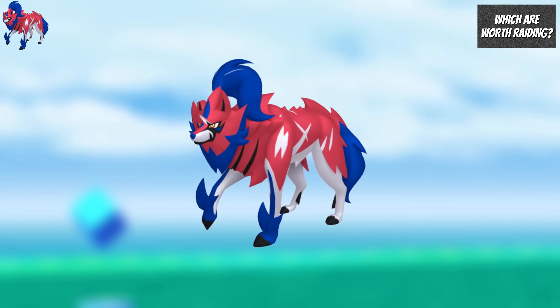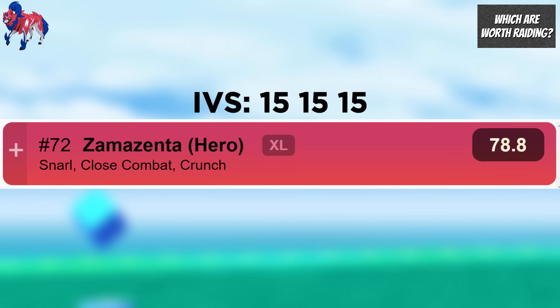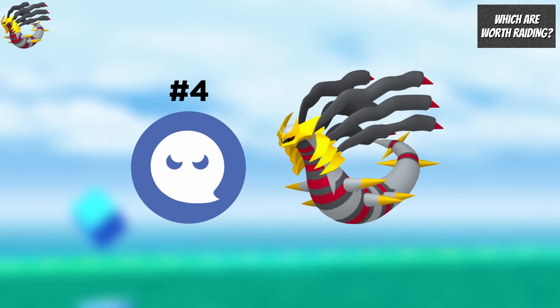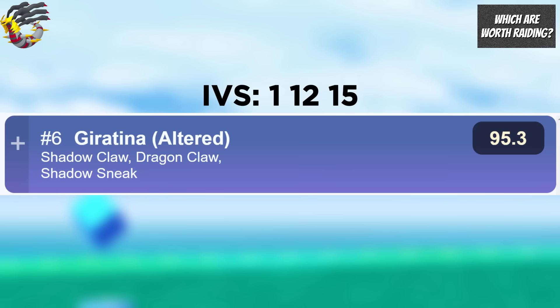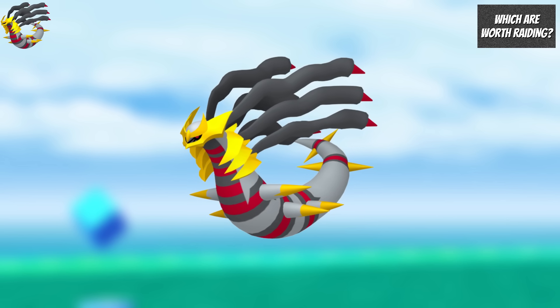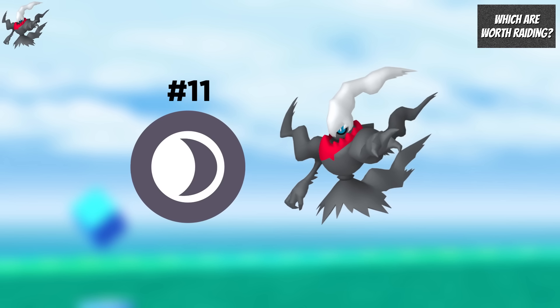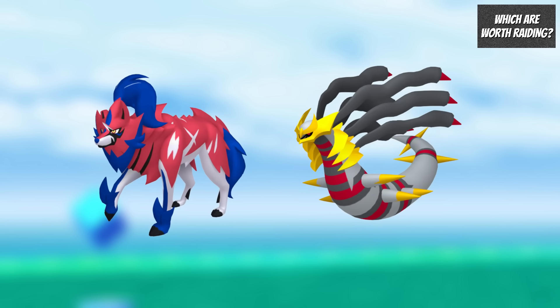For the 5-star Raids: Zamazenta is worth going after not only for its shiny release but also because it is the 7th best Fighting Type Raid Attacker and ranked 72 in the Master League. Origin Giratina isn't available that often, so it's worth raiding — it is the 4th best Ghost Type Attacker, ranked 24 in the Master League, while the Altered Form is ranked 13 in Master League and 6 in Ultra League. Origin Giratina raids can also get you candy to power up the Altered Form if you have it. Darkrai is the 11th best Dark Type Attacker, but if you have the more budget-friendly Tyranitar and Hydreigon, it is less of a priority. Overall, prioritise Origin Giratina and Zamazenta.